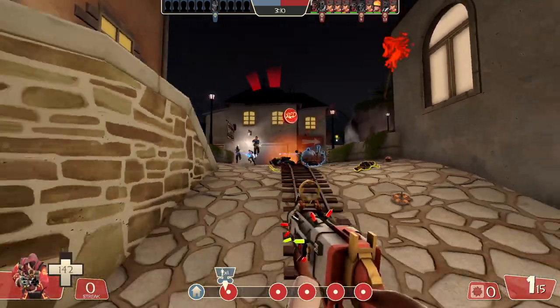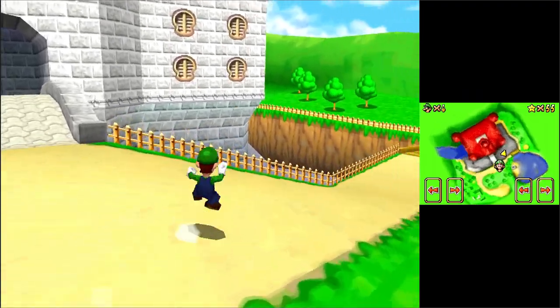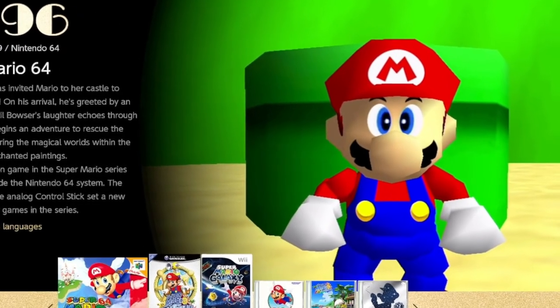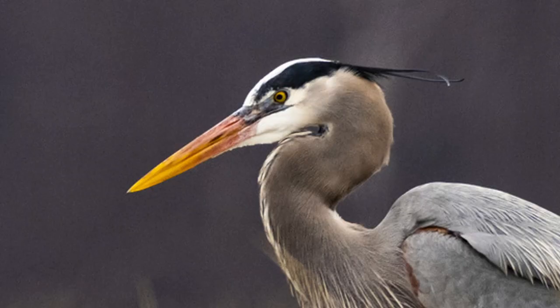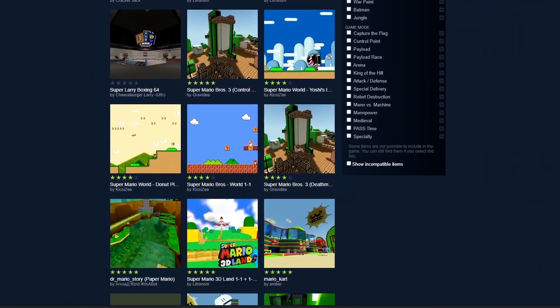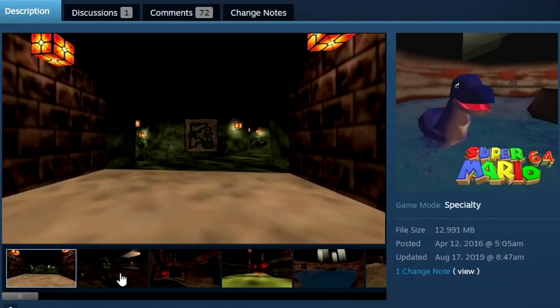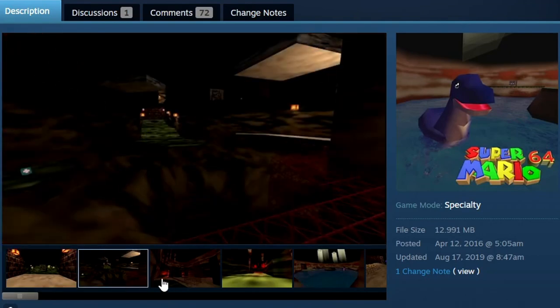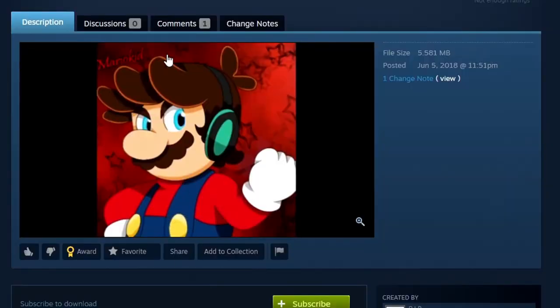Have you ever been playing Team Fortress 2 but wanted to play Super Mario 64, but the pain of closing TF2 and opening Super Mario 64 on your Nintendo Switch is just too much? I have a solution. I found a lot of maps themed after Super Mario 64 on the TF2 workshop and Game Banana, and they all look pretty cool. In the spirit of going through random maps, we'll do something themed and take a look at all the Super Mario 64 maps I could get my hands on in Team Fortress 2.